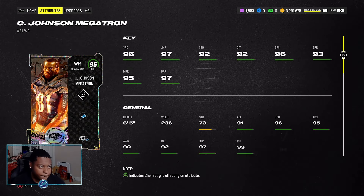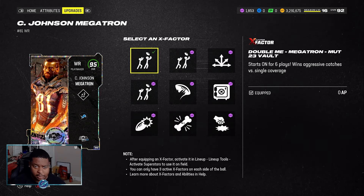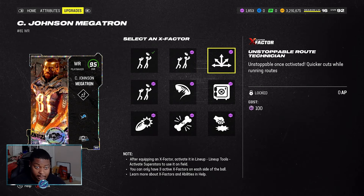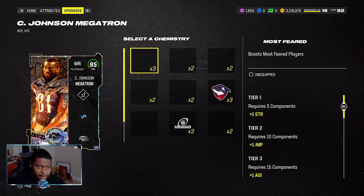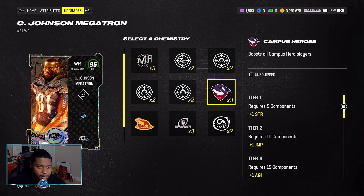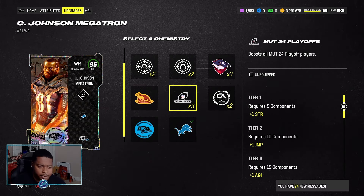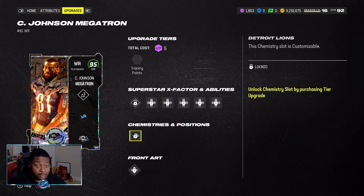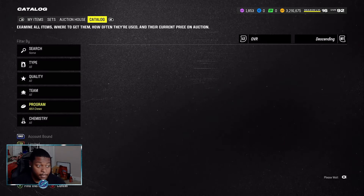He is definitely the best wide receiver in the game, no doubt about that. He also gets an X-factor that starts on for sixth place — Unstoppable Double Me, Unstoppable Route Tech. His chemistries include Most Feared, Chill, Ghost of Past, Campus Heroes, Ghost of Mud Future, Ghost of Mud Present, Harvest, Times Three Playoff, Times Two, and Cover Athlete. This card is honestly amazing.